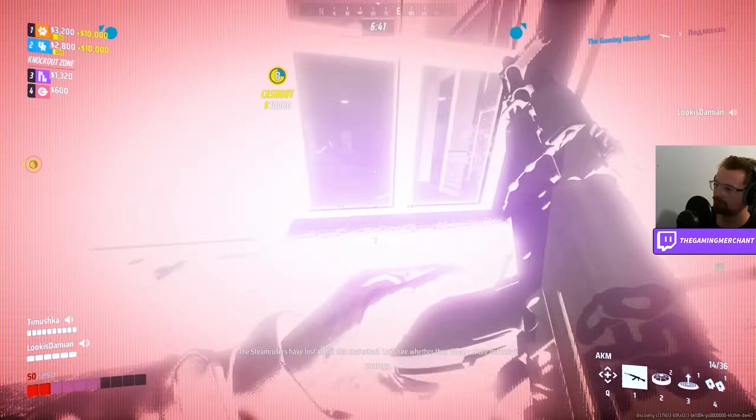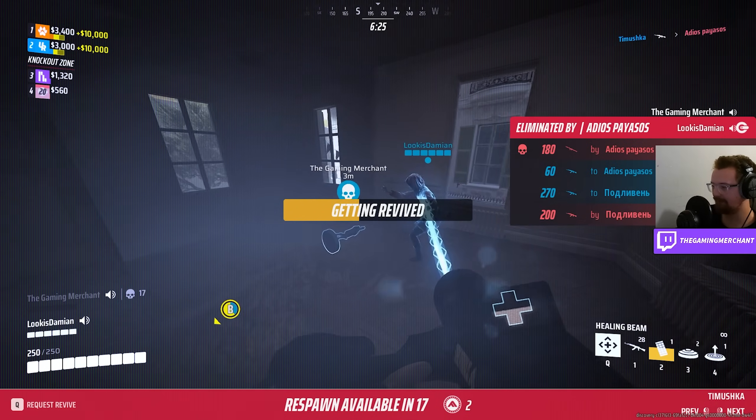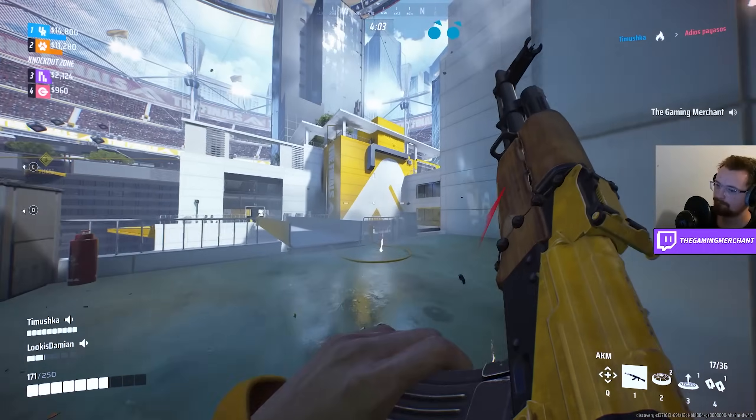And even if we died — which we did — the gas mines were there, and the defib and healing was always available to keep us back in the fight. As we got our first cash out, we went to get the second vault, and whilst we did get a bit of damage it was no problem thanks to the healing beams.